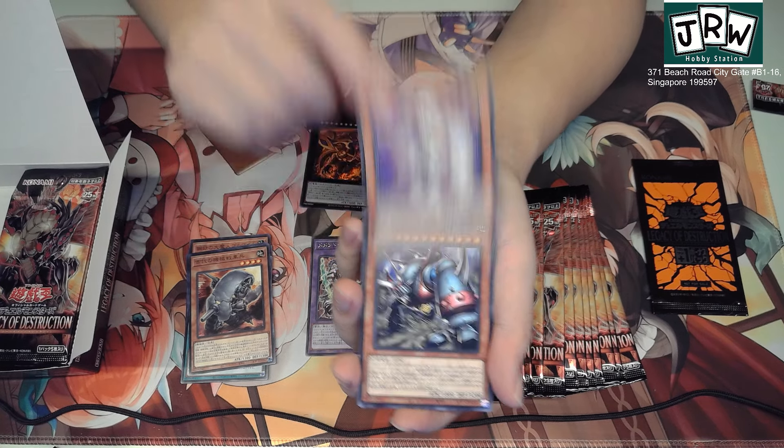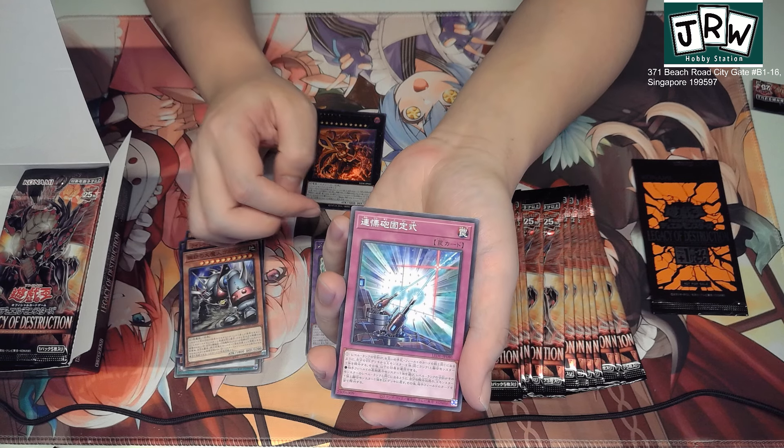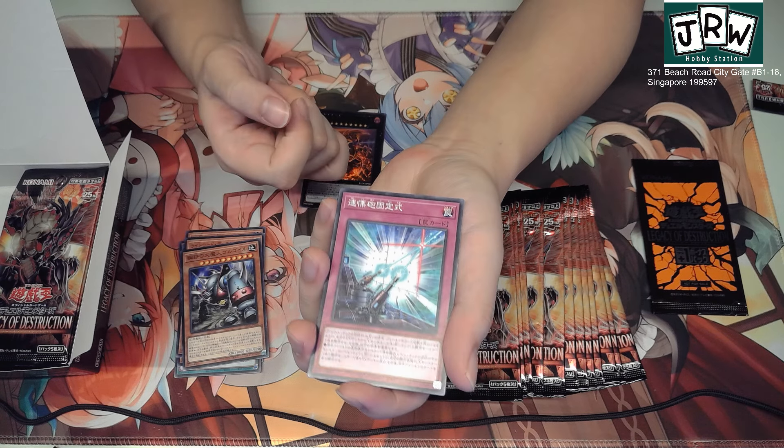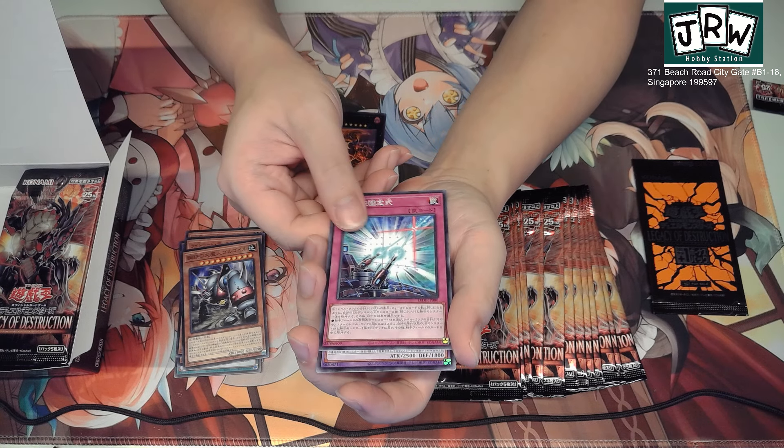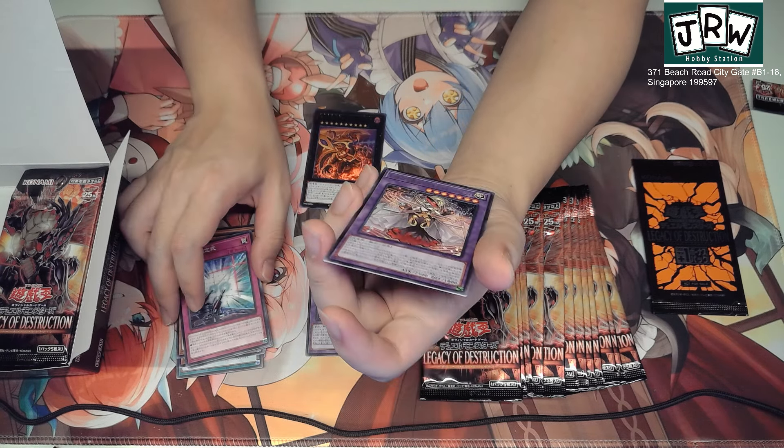We got another Ancient Gear support. We got Light Swan — yes, Light Swan got support in this set, which is pretty interesting. Light Swan Demon Vice — I think that's his name. Not sure what this support is supposed to be. It's Illusion, I think — not the Illusion archetype.